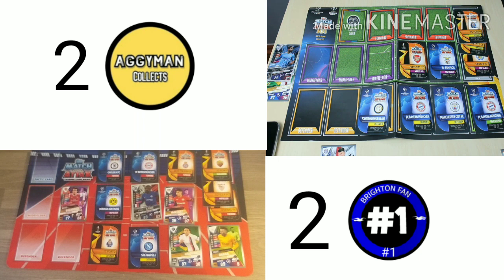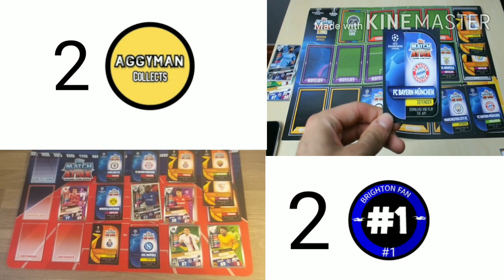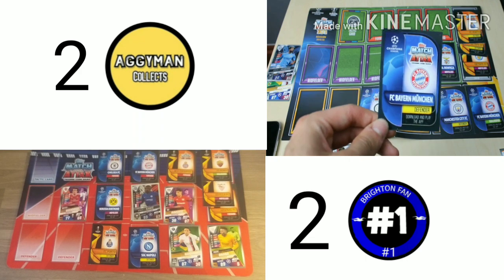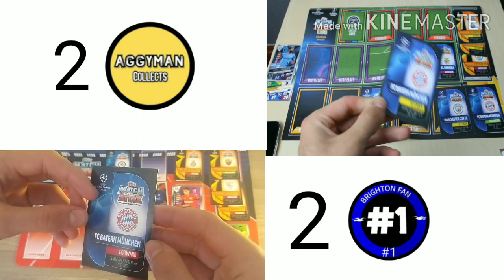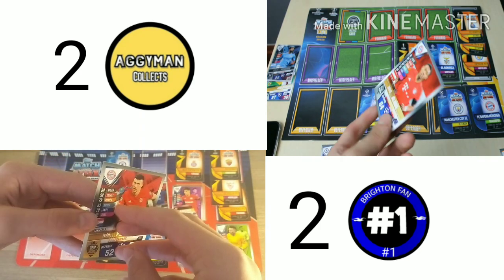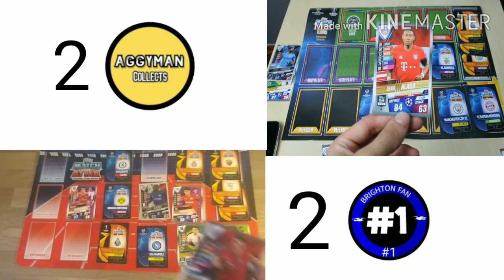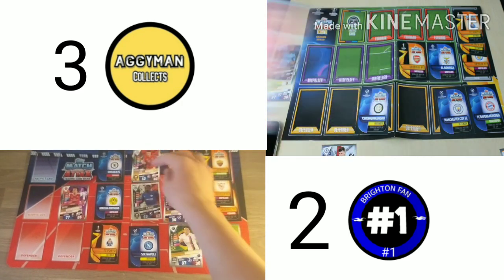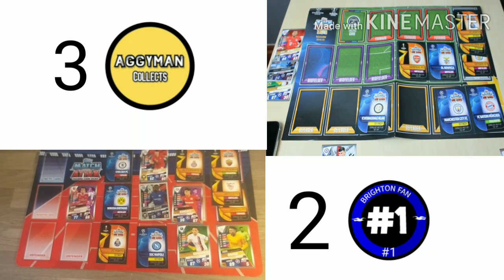I'm going to defend with my Bayern Munich defender. AggieMan attacks with his Bayern Munich forward. It's David Alaba with 84 defence versus Ivan Perisic with 80. Brighton fan wins — 3-2.